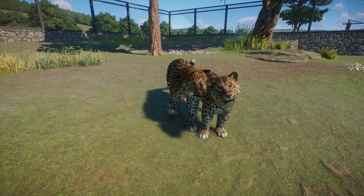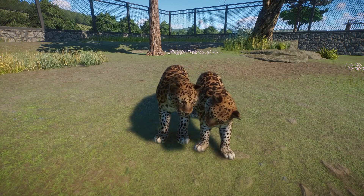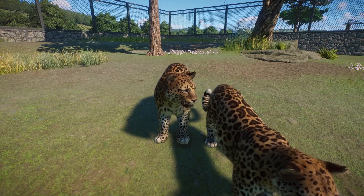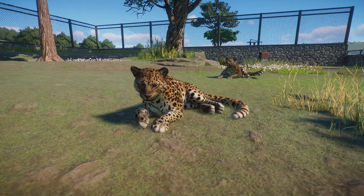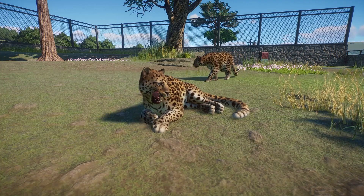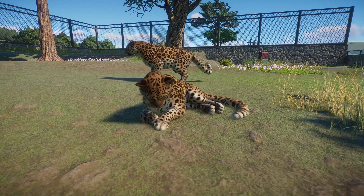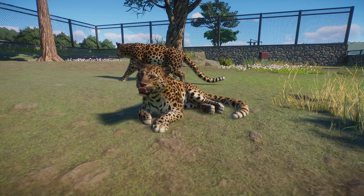Here we have the mating animation. The male's going to come up behind and just kind of rub and lick and nuzzle each other — very sweet animation. We also have some grooming: when they lay down, they can groom their little paws, give themselves some licks, and get themselves nice and clean.